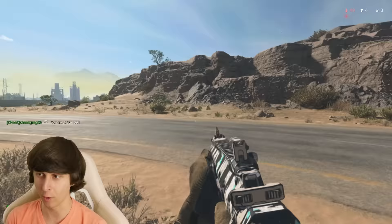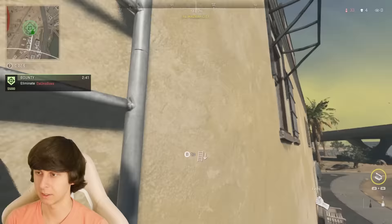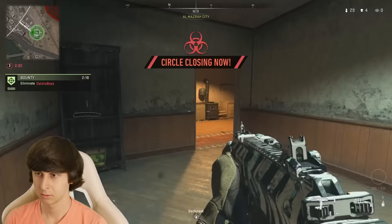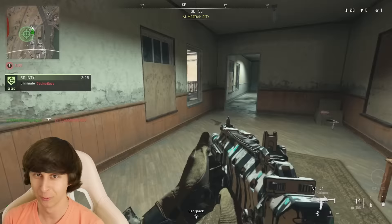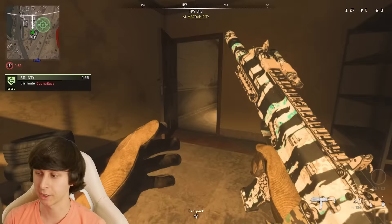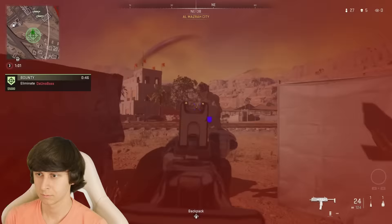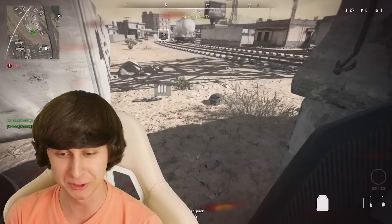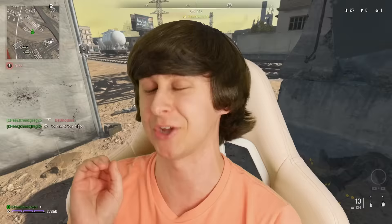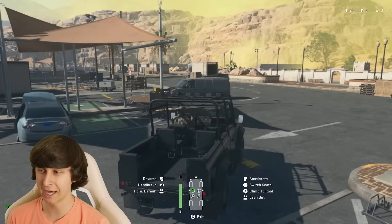They are all the way out in nowhere land. Unfortunately, I'm using an SMG that has no range or damage. He's definitely in this building — I hope he's not on the roof already. Almost died there, but I'm on a five-kill streak. Let's go. That wasn't the bounty — that was someone else. The bounty's running away again. I only have a minute and a half to kill him. We got him! This gun's actually not that bad. It might have low damage, but the fire rate is very nice.